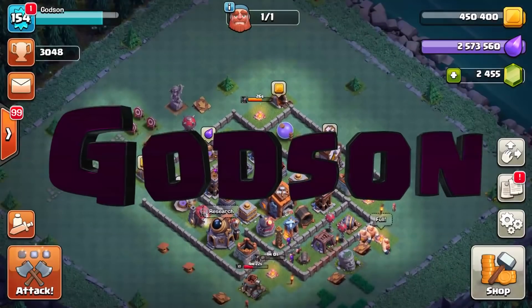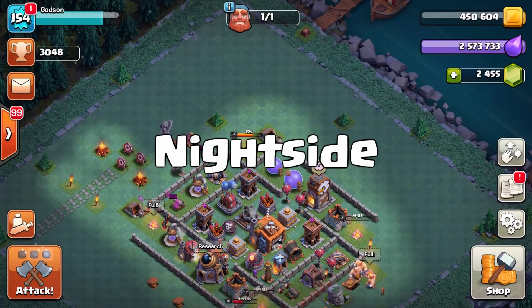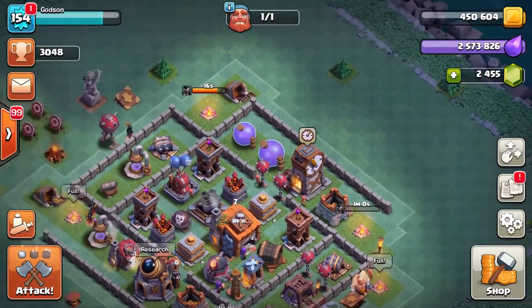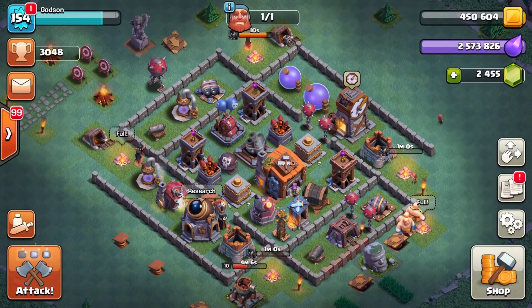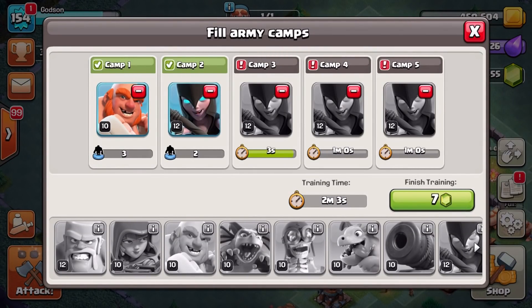Yo, what is up you guys, this is Godson, welcome back dudes. We're playing Clash of Clans today on the knight side of the map. Check it out — this is my Builder Hall 7. I've actually been working pretty hard on this, made a new base design I'm pretty proud of, and it's been working well. We're gonna go ahead and use my witch combo again — I don't know why, this combo is just so fun.